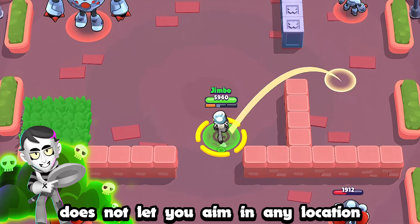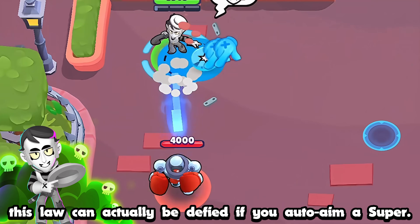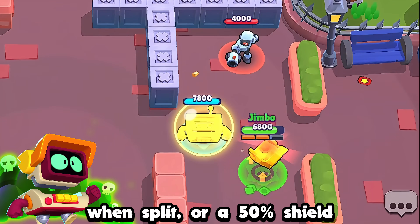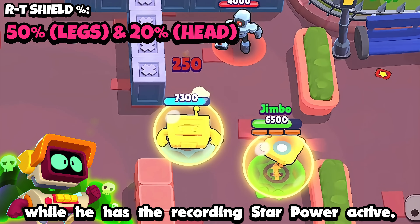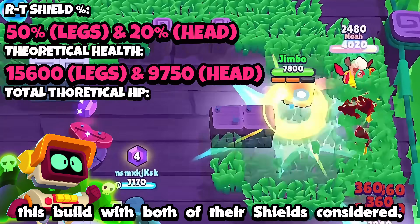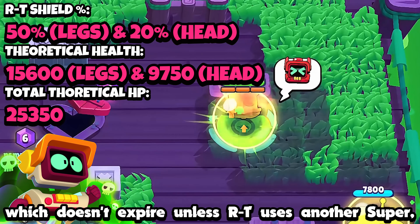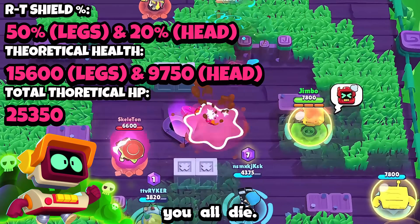Although Grey's super does not let you aim in any location below its maximum range, this lock can actually be defied if you auto-aim a super — but why would you want a portal that goes nowhere? RT's legs seem to have a 29% shield on split, or a 50% shield while the Recording star power is active, while RT's own shield is just 20%. With both shields considered, their total health becomes 25,350 HP, which doesn't expire unless RT uses another super — making RT potentially one of the tankiest brawlers ever. Just don't forget: if one dies, you all die.